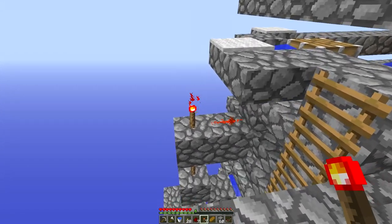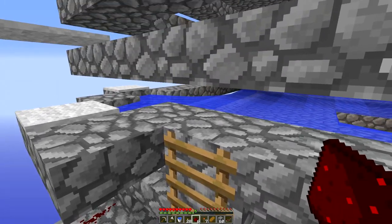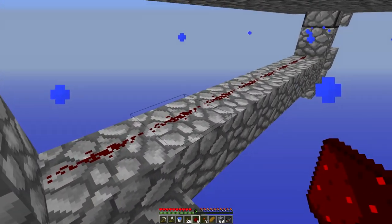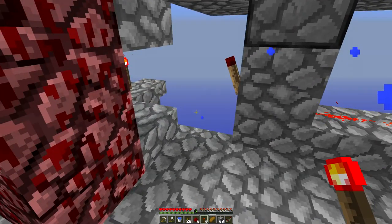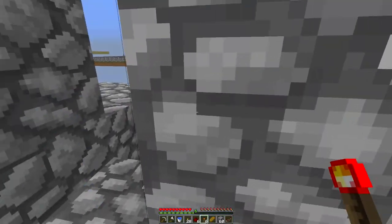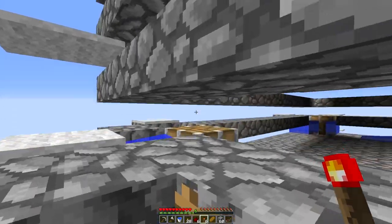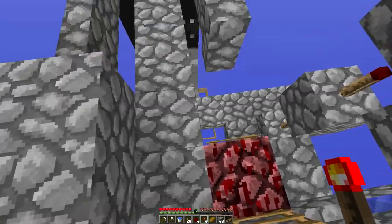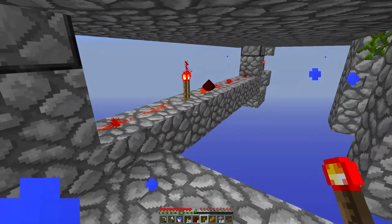I can test this by artificially activating it with a redstone torch. Now both pistons are up — you can see by the particles coming through the floor — and there's no water. So the basic idea works. Down here I'm going to put a hopper timer to control the flushing cycle.